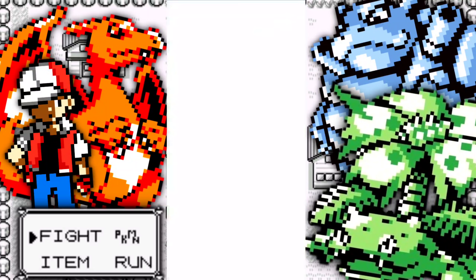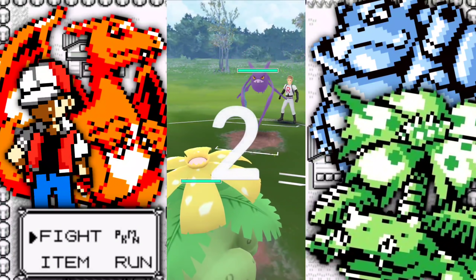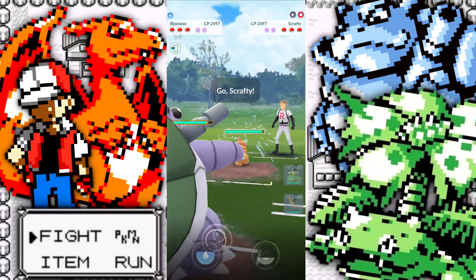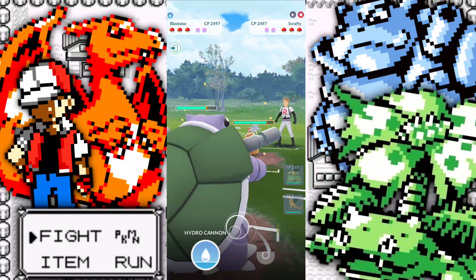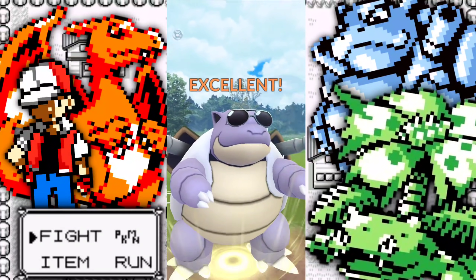Yeah, this team was fun. It's not the worst, it's not the best, but it definitely has a lot of weaknesses that you can't always pull out of. So we're going to see a Crobat — horrible lead. Another one of the worst leads you want to see as Venusaur, swapping into our Blastoise.